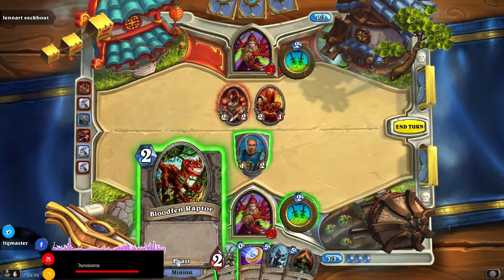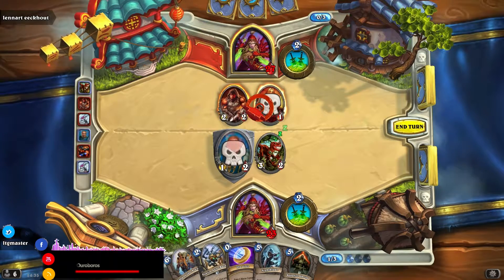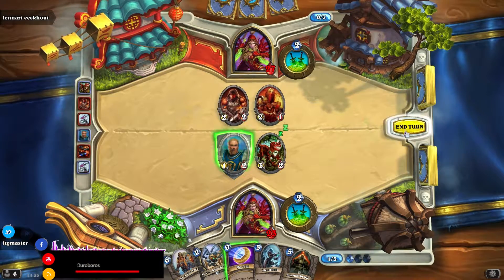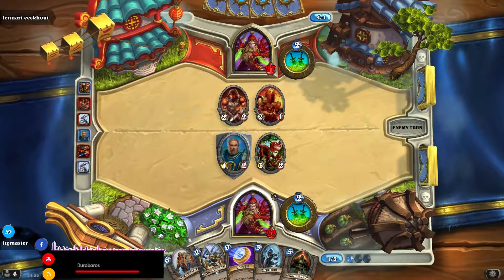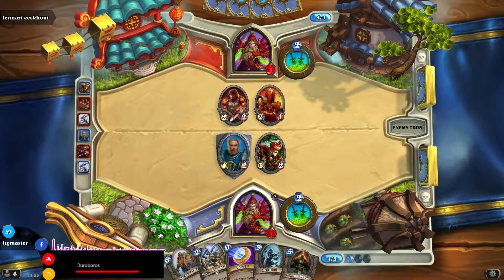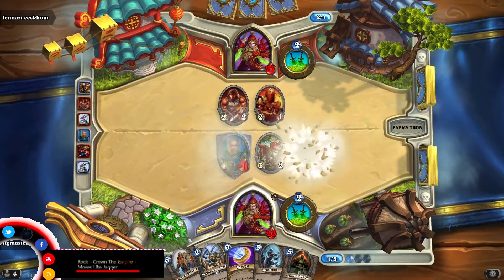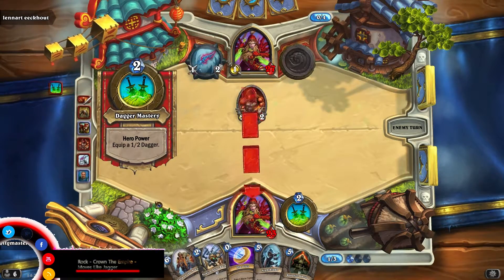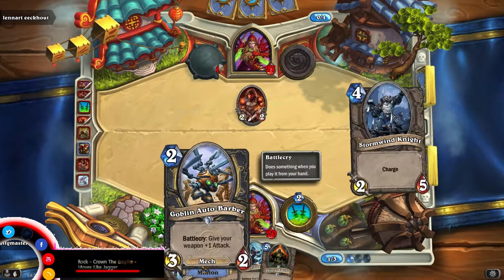This is one of the new things in Goblins vs. Gnomes — the combo on the Defias Wing Leader. When I already played a card before I played this one, he does that ability, which is a summoning of a 2/1 Defias Bandit. The new Rogue decks and the new cards of Goblins vs. Gnomes are very, very, very combo-ish. Let's play Betrayal. And then I'll toss this one in. Activate this — two damage to the face and one more damage to the face.